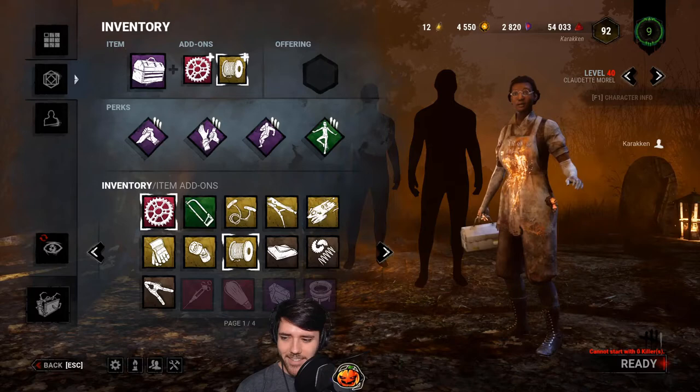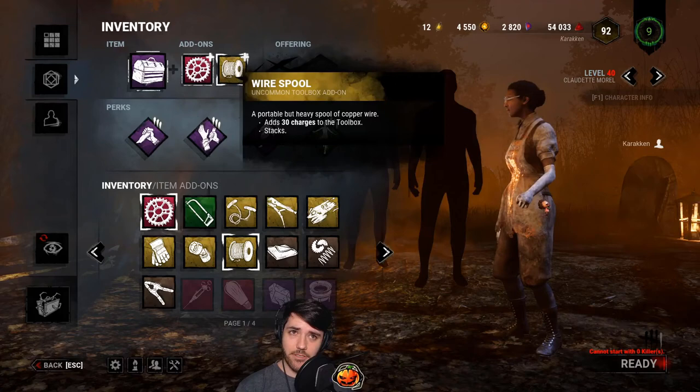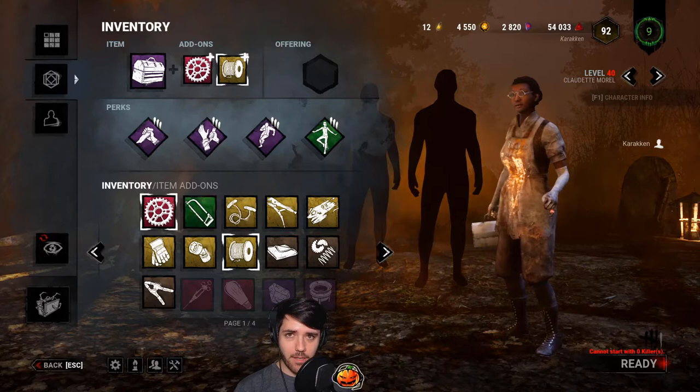Very strong add-on setup here. If four people are in Survive with Friends and you're the killer against them and they all bring an engineer's toolbox, brand new part, and wire spool — move on, move on to the next game. You won't win that one. There's no way.